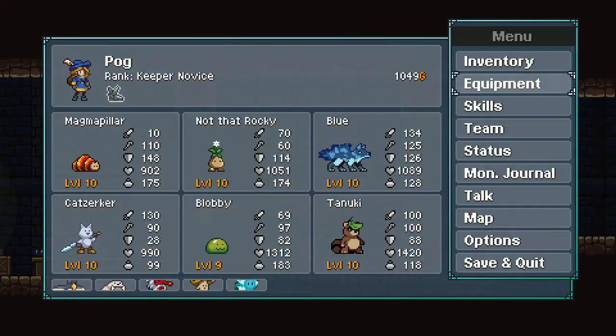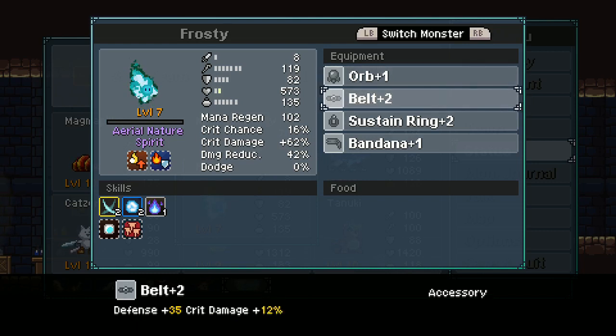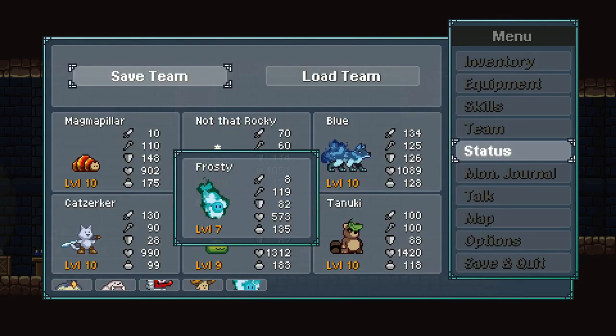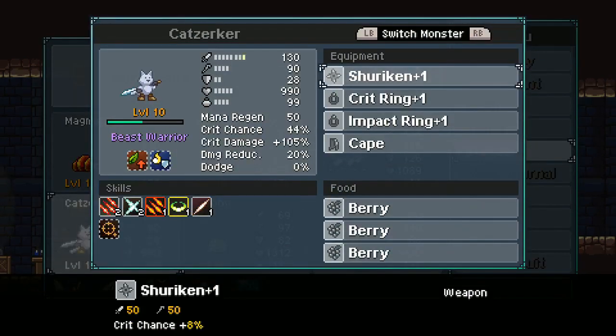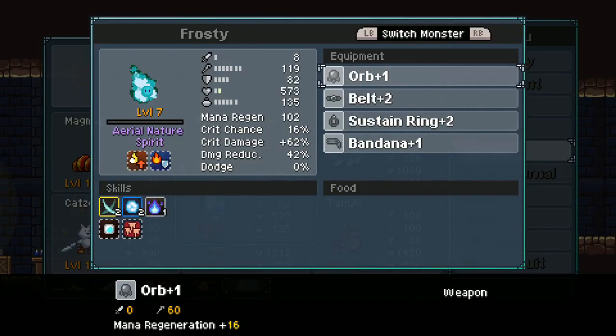Let's take a look at Frosty's status. Right now he's using the orb. He has good mana regeneration and a very high crit damage — plus 62%. He does not have much in the way of offensive abilities but has very high casting. 62% crit damage is really good. Is that even more than him? No, it's not more than him, but it's still a really good percentage.